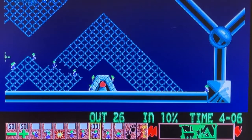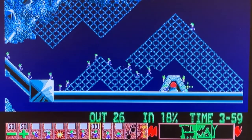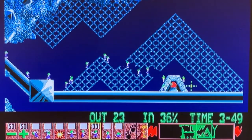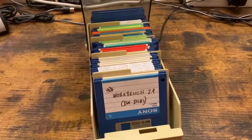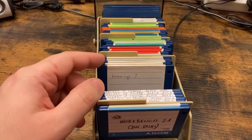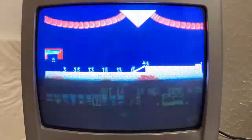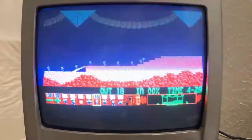Later on, precision and speed will be just as important as thinking outside the box to make it through the more taxing levels. Being one of the most popular titles for the system, you're likely to find an old pirated copy of Lemmings in pretty much every disc lot you can buy — but even original copies will, in Europe at least, rarely cost more than 20 to 30 euros.